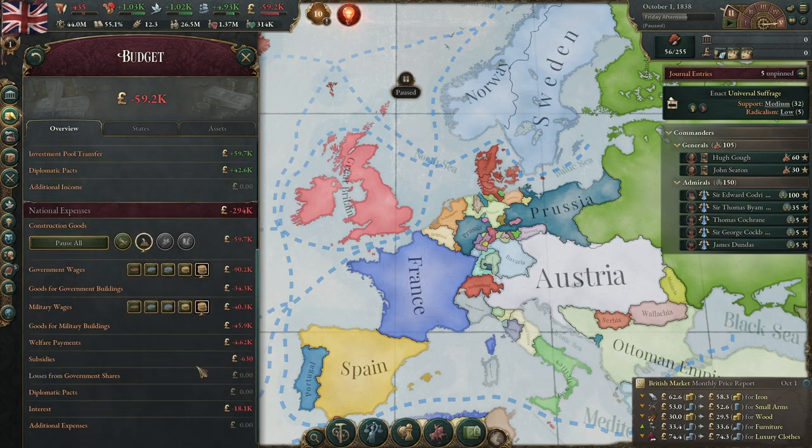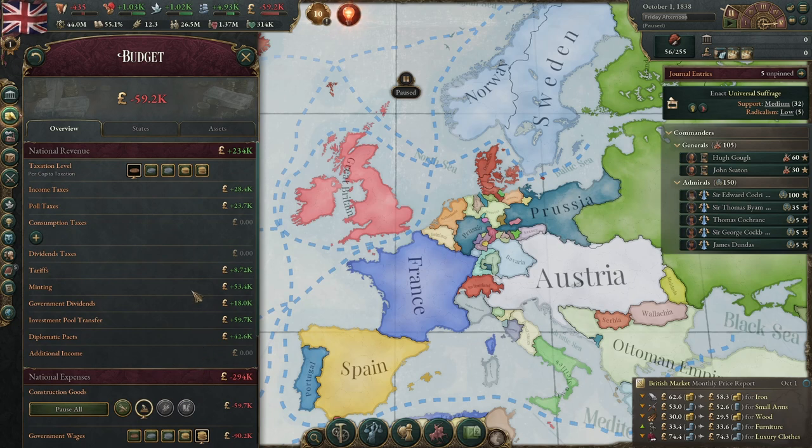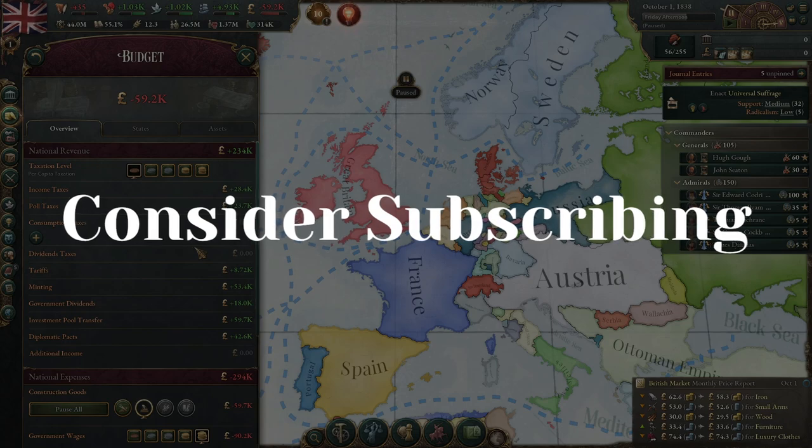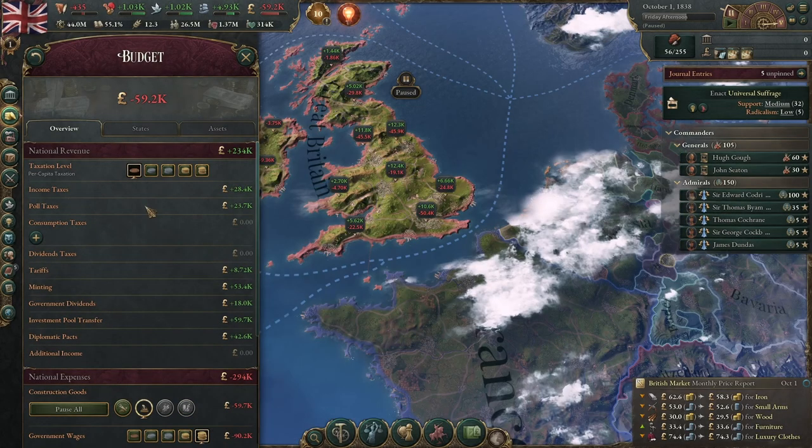Those are all the major sources of income and expenditure in the game. Hopefully this will help you balance your budget in future games. If you liked the video, please like it and consider subscribing. Let me know in the comments if you want to see more tutorials like this one.